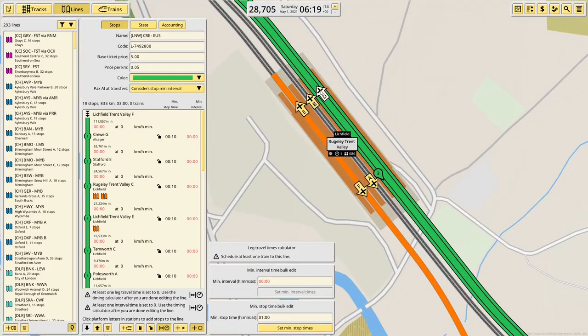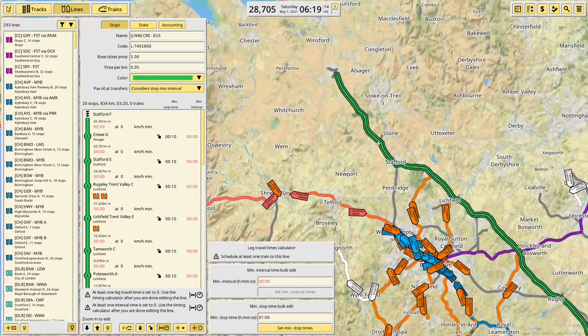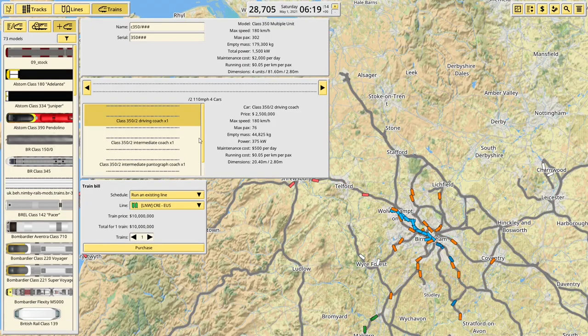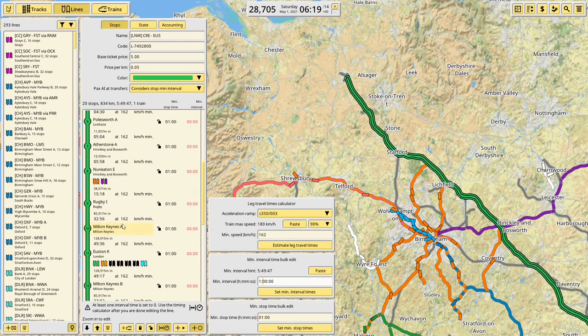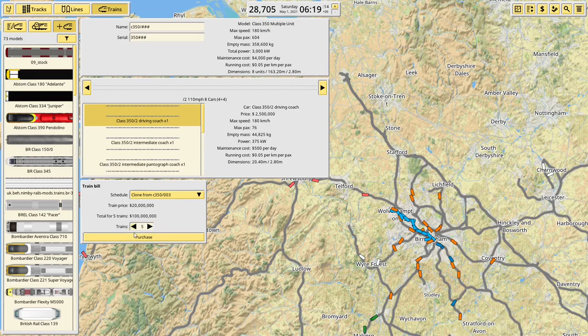Lichfield Trent Valley, Stafford Platform F, and then back up to Crewe. That is right, unfortunately. We buy trains - we're going to buy 8-car trains this time. London North Western very rarely run 12 cars, if ever. Euston - probably want 5 minutes turnaround, which gives us a slightly longer turnaround at Crewe and a bit more time for delay recovery. That would be 6 trains - I've already got one so clone it 5 times.